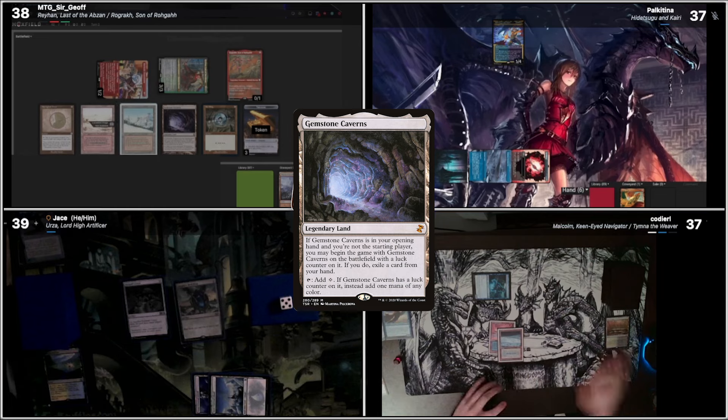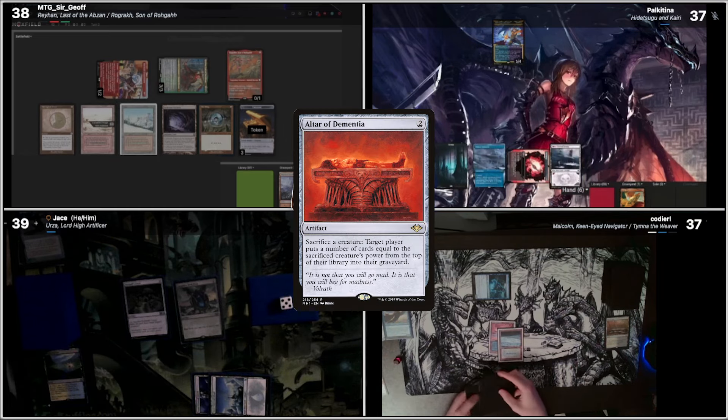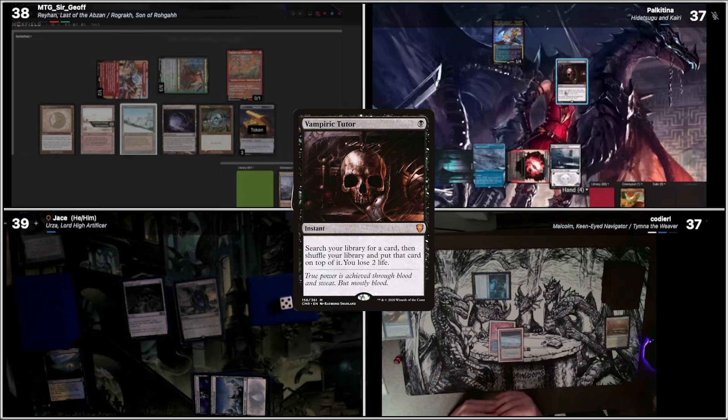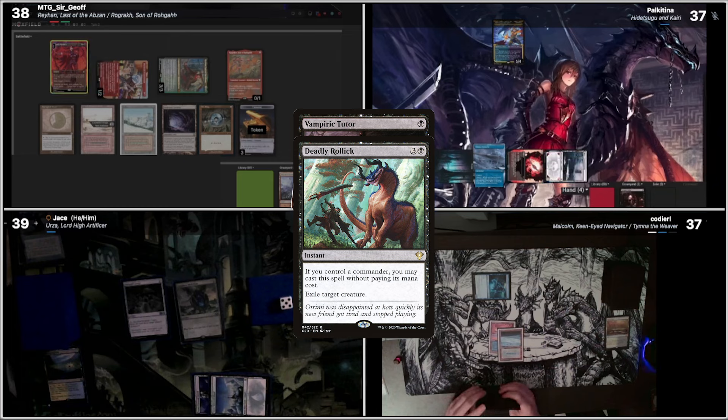Let's draw the Swamp, do Altar of Dementia, do a black, attempt to cast a Vampiric Tutor. I guess I'll attempt to cast Deadly Rollick here on Commander. I'll attempt to respond — tap for a black. Undying Evil hits Hidetsugu Kairi. Alrighty.